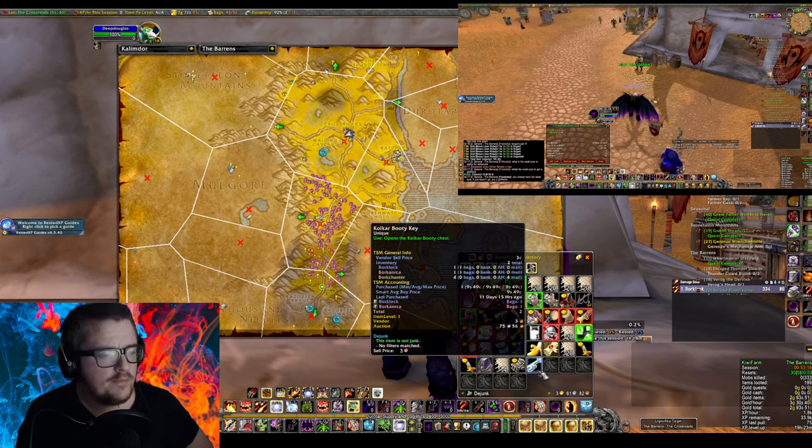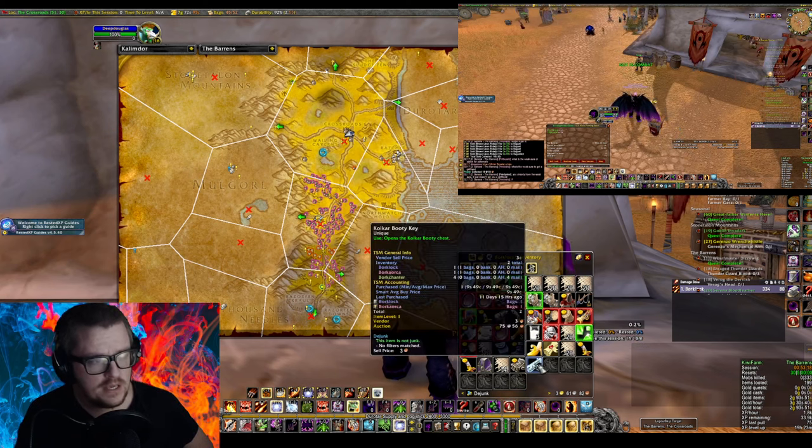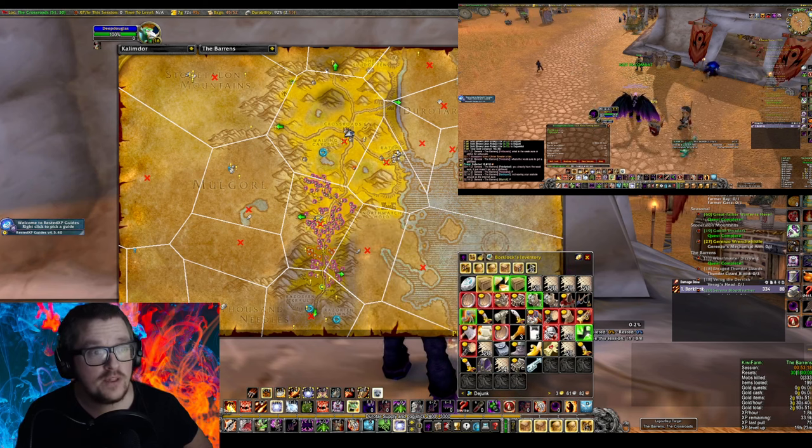The key is actually unique, so you can only have one in the bag. You're gonna have to be prepared to run a lot. But with the Boon of Black Fathom, it's like 20% faster, so it's quite fast.